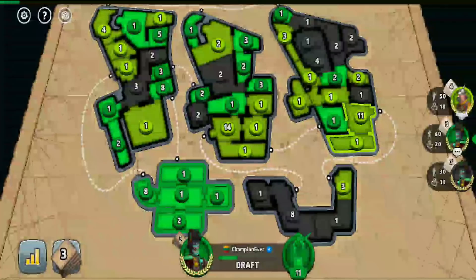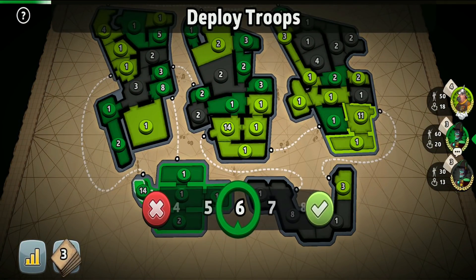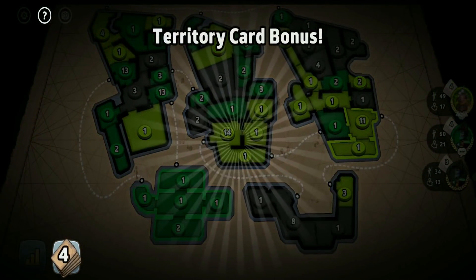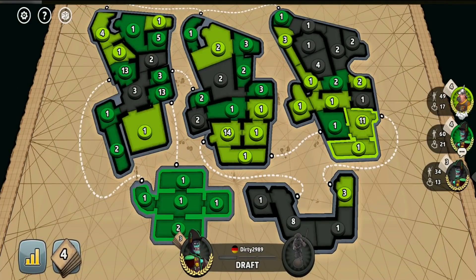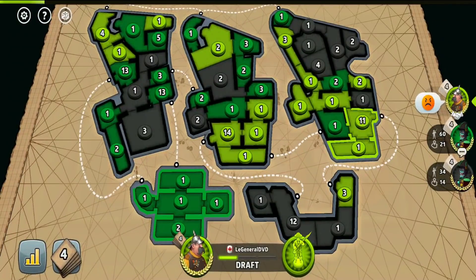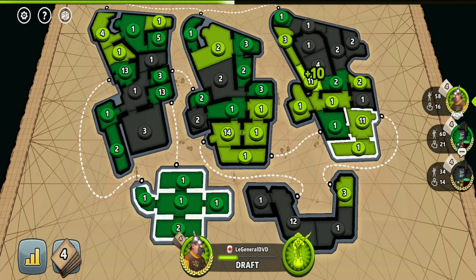I consider it very fortunate that the Lime player accepted my alliance request. All three of us were at 2 cards, and the Lime player could have easily guaranteed himself as the only player holding an area by invading me — but he didn't. I also had a 10-troop set at 3 cards at this point, but not wanting to appear the strongest troop-wise and be seen as a big threat, I decided to keep it for another turn.